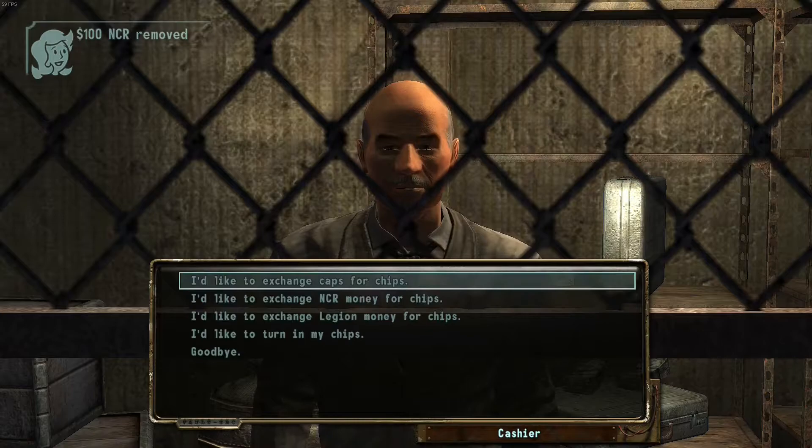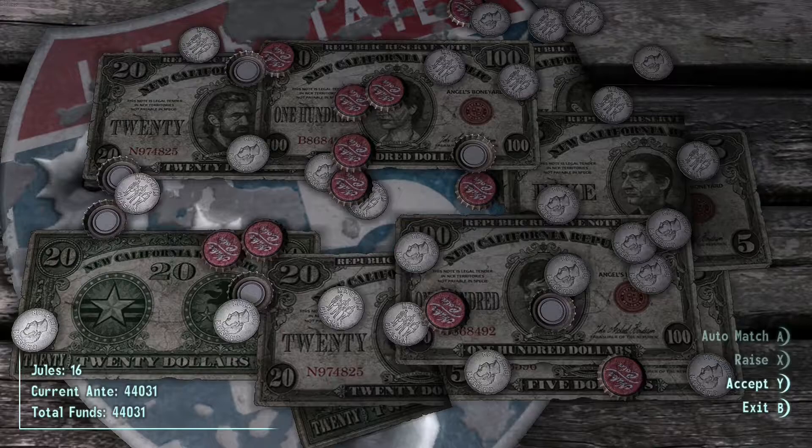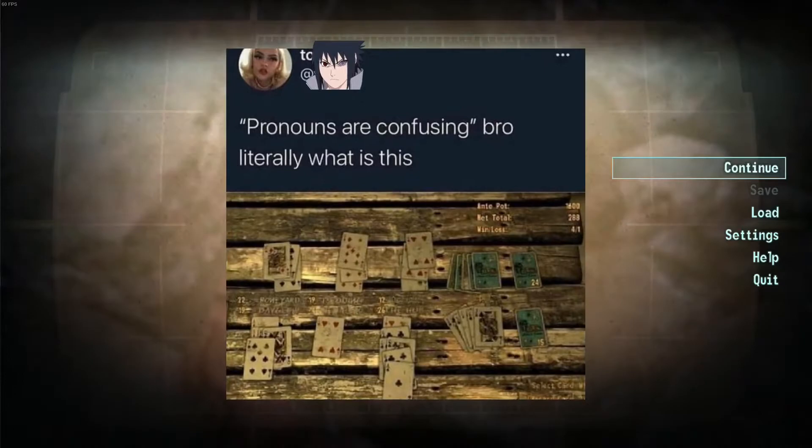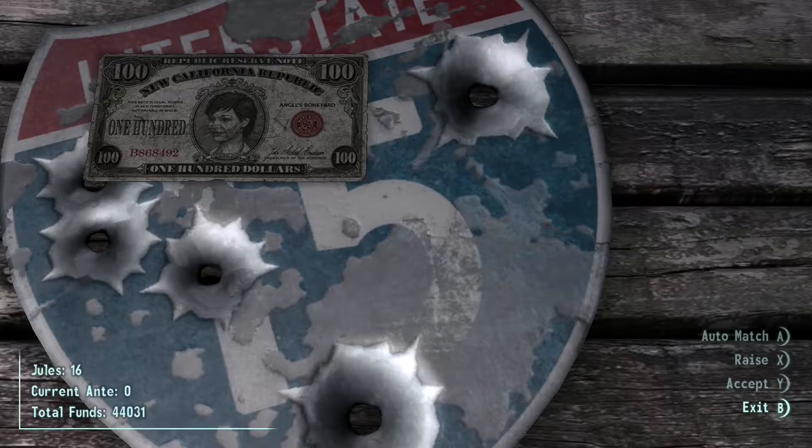Win 30 games of Caravan. Caravan is a game unique to Fallout New Vegas and can be played with various characters throughout the Mojave. It's also notorious within the Fallout fanbase for being confusing as well as infuriatingly unpleasant for anyone who doesn't know how to play. But if I was going to perfect the game, I would have to conquer Caravan.